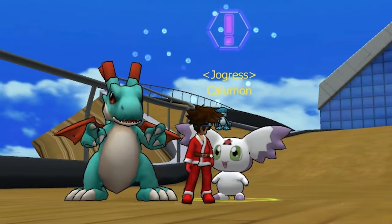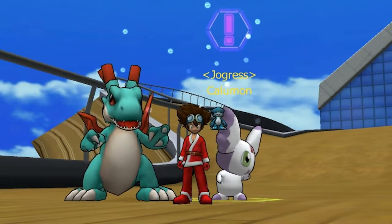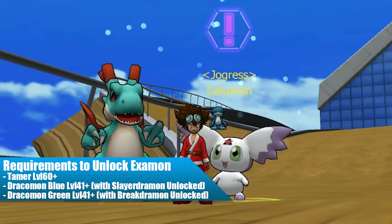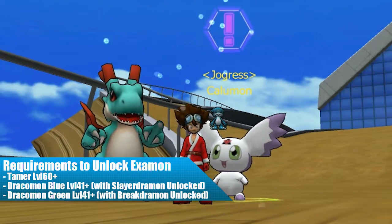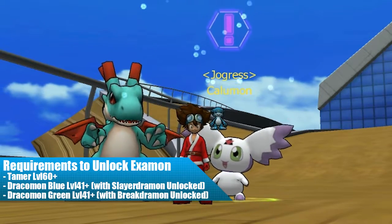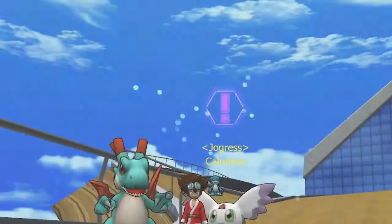I'm Count Kappa and today we're going to unlock the Royal Knight Examon in Dragonmon Blue line. To unlock Examon, you'll need to meet certain requirements to receive and start the quests. First, your Tamer needs to be at level 60 or higher. And next, you'll need both Dragonmon Blue and Green at level 41 with Slayer Dragonmon and Break Dragonmon unlocked respectively. Then you can talk to Kalomon at Time Center to start your quests for Examon.